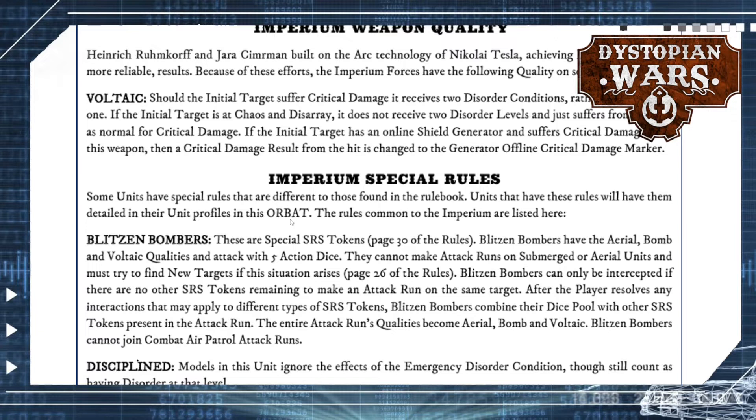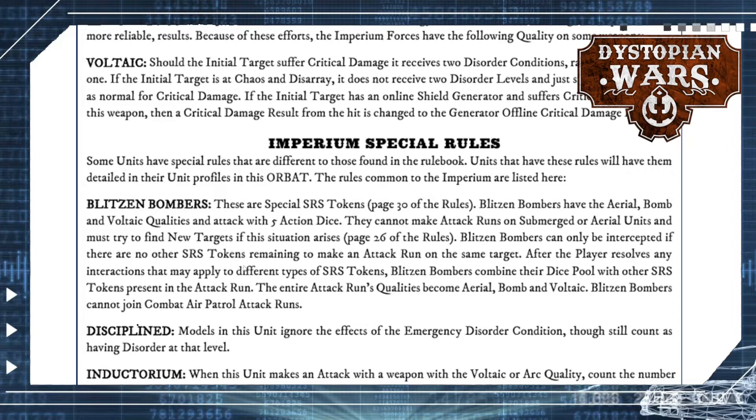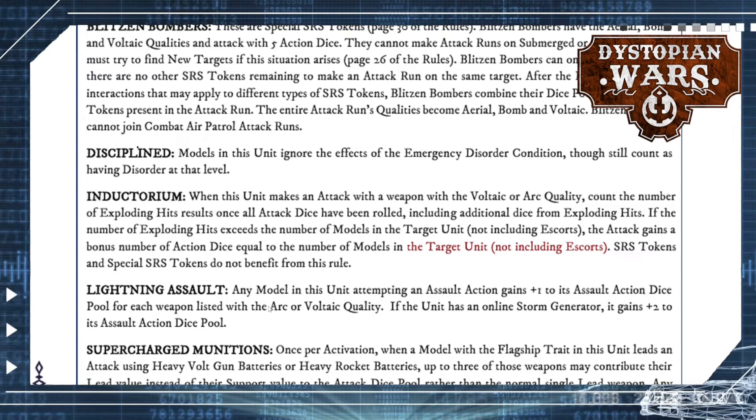The other special rule they have is Blitzen Bombers. These are special SRS tokens that hit for five dice of damage rather than the usual three. They come with aerial, bomb, and voltaic weapon qualities. They are also disciplined, meaning the second level of Disorder — the one where you cannot support with other ships within the same unit — is something they can just ignore.